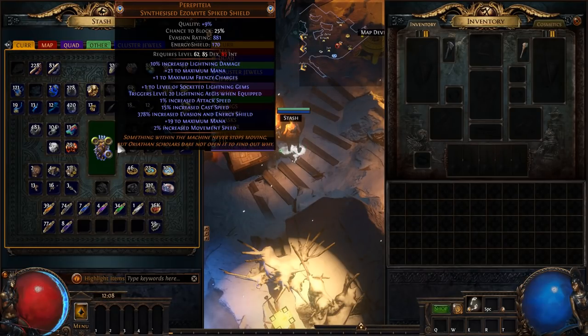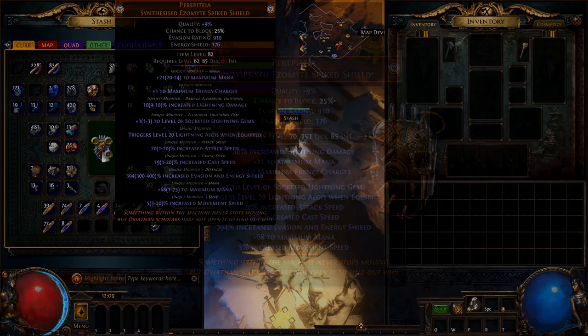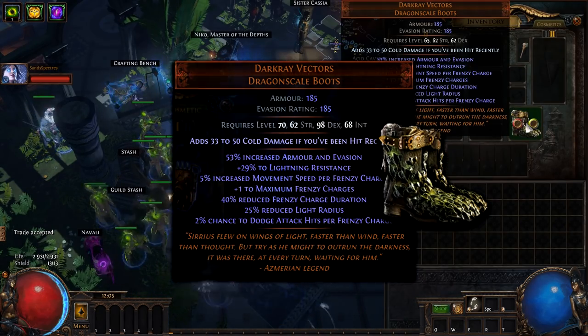But sadly, with bad rolls — much better now. Dark Ray Boots give a bonus Frenzy Charge and tons of dodge, making them the best boots for this build.